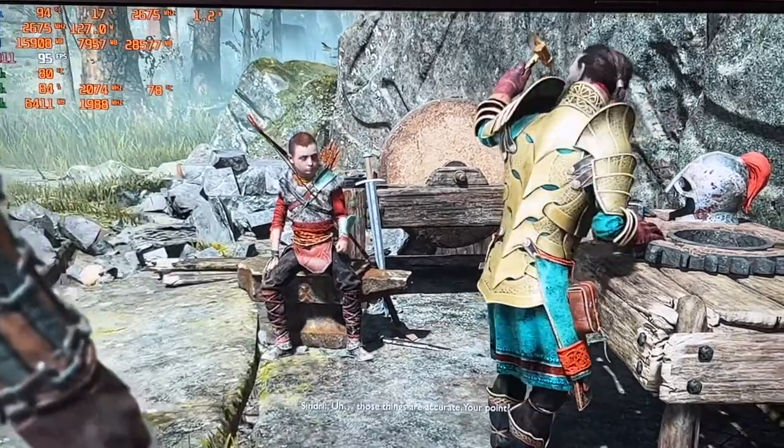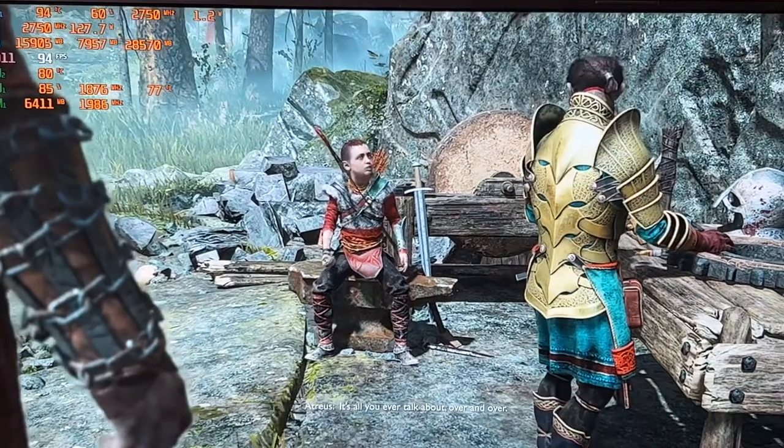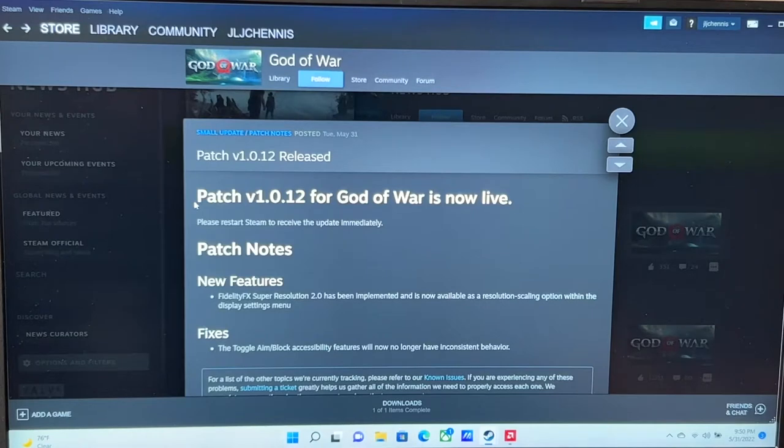So for those that have been playing God of War since it came over to PC, this is your day to rejoice. I've got it on Steam — this is patch v1.0.12 for God of War. Among the fixes in the software patch, the toggle aim block accessibility feature will no longer have inconsistent behavior, so those issues when playing God of War are all gone. And I can't wait to see the resolution scaling option within the display settings menu.